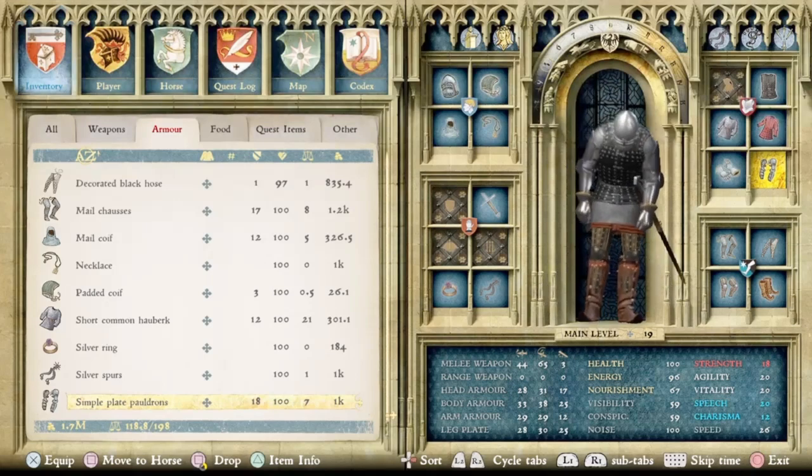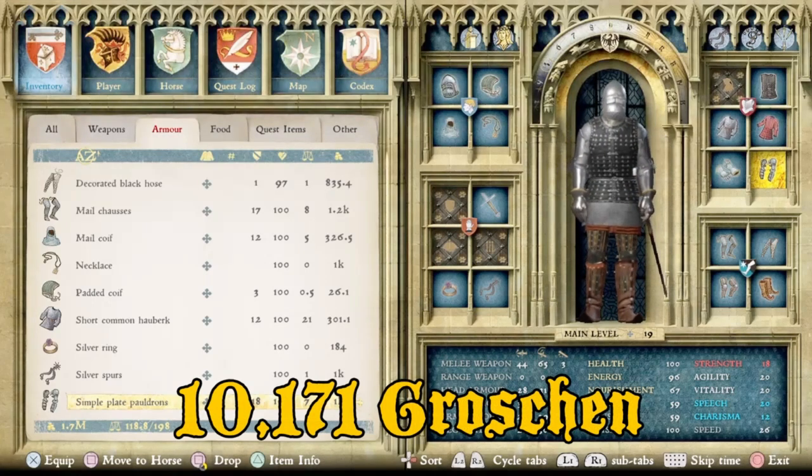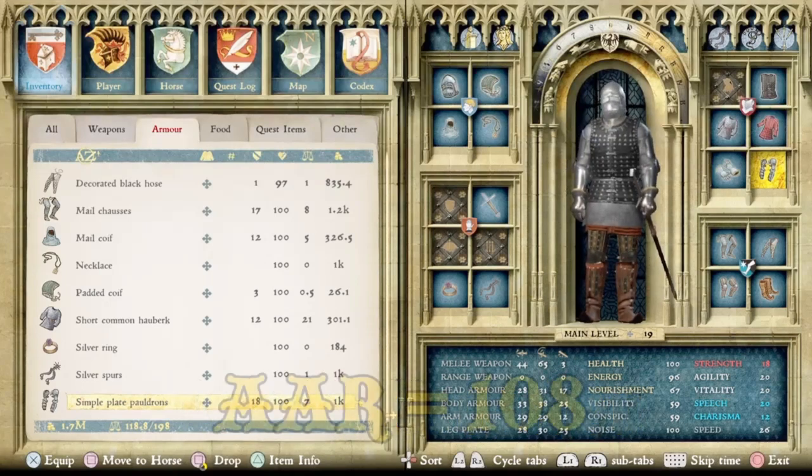This suit of armor — the Aachen armor — has a total value of 10,171 groschen and a total AAR, or Average Armor Rating, of 108.